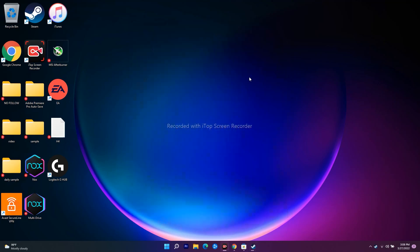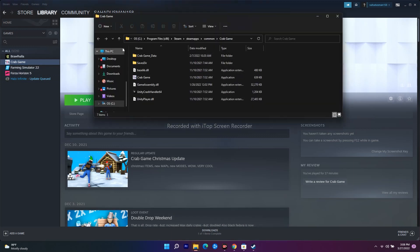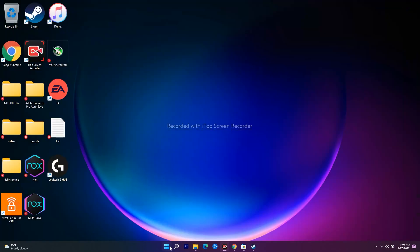If that still doesn't work, you need to delete the save game files. Navigate to where the game is installed — you can right-click the game in Steam, go to Properties, then Browse Local Files. For example: Local C > Program Files > Steam > steamapps > common > [game folder]. Find the saved folder there and delete it. Restart your PC, then try playing the game again via Steam or Epic Games. Most probably the issue should be fixed.